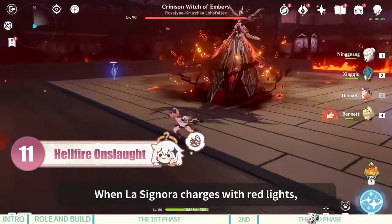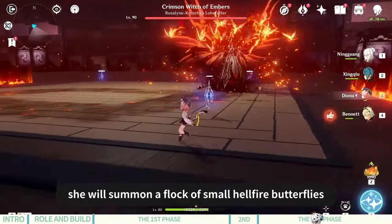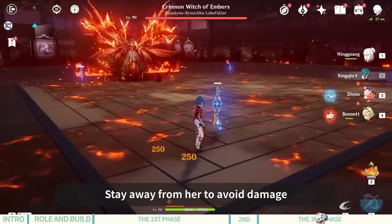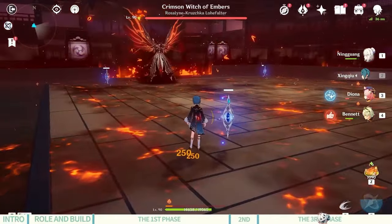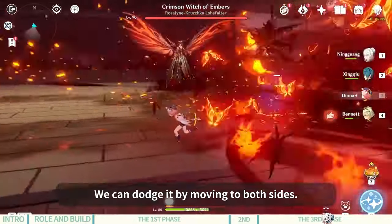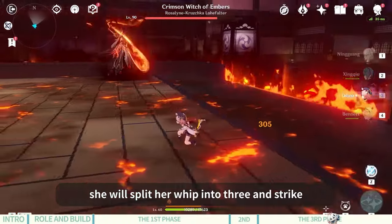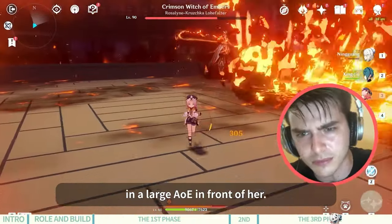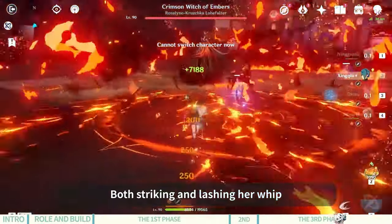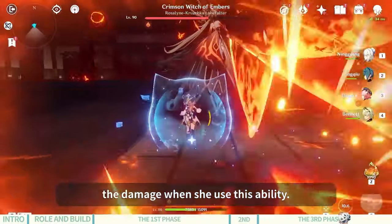La Signora's eleventh ability: when she charges with red lights, she will summon a flock of small Hellfire Butterflies in front of her, leaving Embered Earth — stay away from her to avoid damage. After that, she will hurl a Fire Whirlwind which can be dodged by moving to both sides. La Signora's twelfth ability: when she lifts her whip and spins it, she will split her whip into three and strike in a large arc in front of her. Both striking and lashing the whip onto the floor will deal damage — get close to her to avoid the damage when she uses this ability.